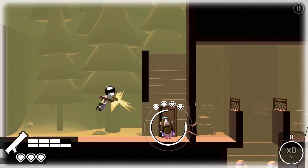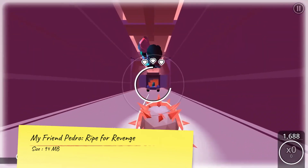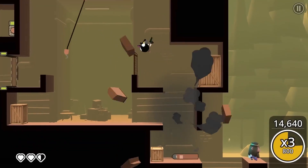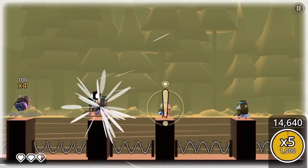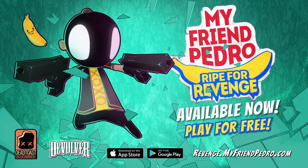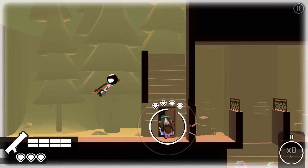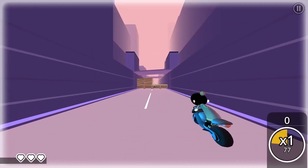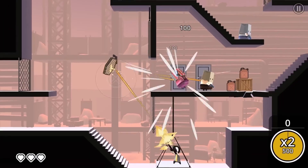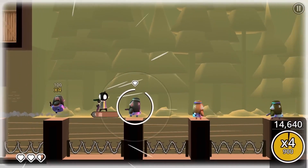My Friend Pedro: Ripe for Revenge — My Friend Pedro first made waves on the PC and Nintendo Switch, where you utilize a slick slowdown mechanic to take down your enemies. Seeing that the console/PC game was based on a popular Flash game, it makes sense that the game would come to mobile. Thanks to simple controls, we didn't get a direct port of the console game, but we did get a mobile offshoot that plays on a 2D plane, and it's just as great. Plus, it can be played offline, which makes it a perfect title for this roundup.